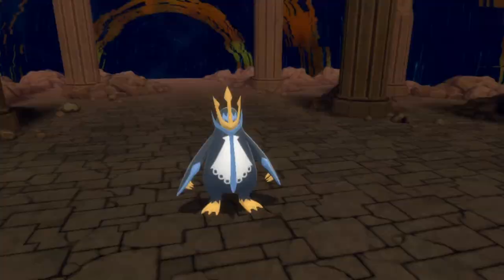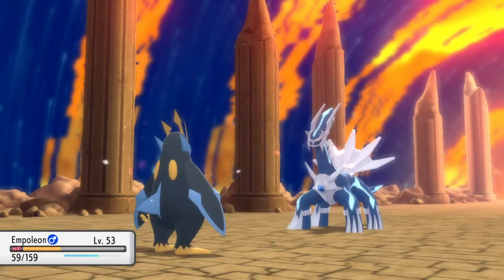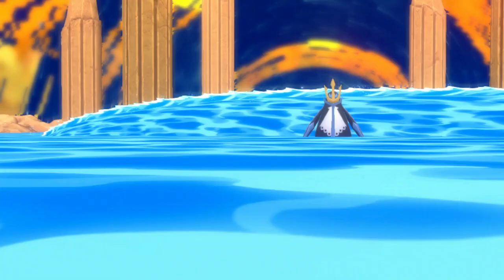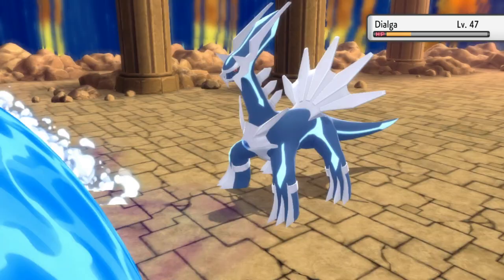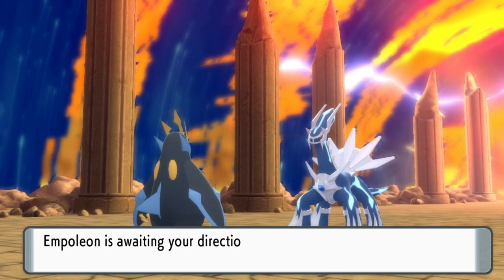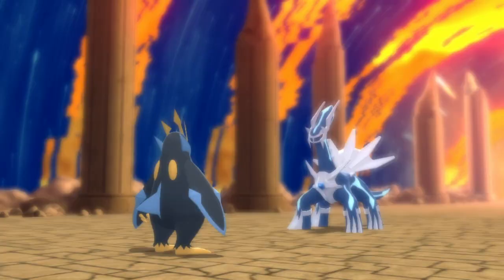Now Dialga has one absolute beast of a move called Roar of Time, which can really hit your Pokemon hard. So anytime it uses that, it's a good idea on your next move to get in some kind of healing if you can. I'd already queued up Surf, which took it down to the tiniest little notch, so then all I needed to do was give myself some really big health to ride out any more attacks that Dialga throws at you.